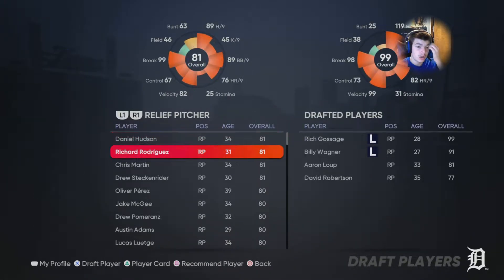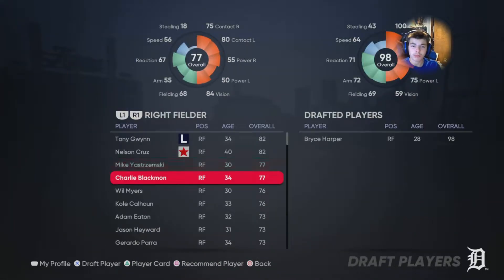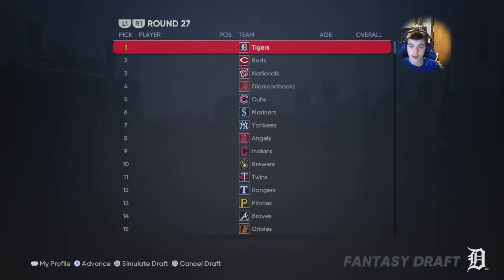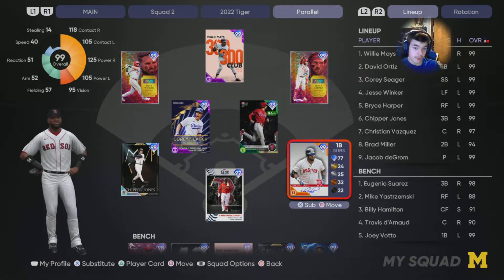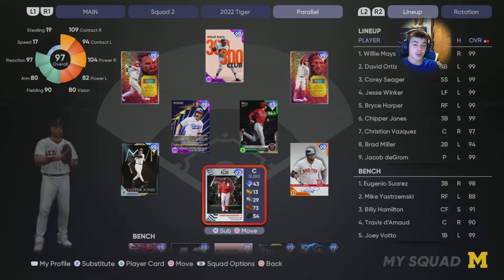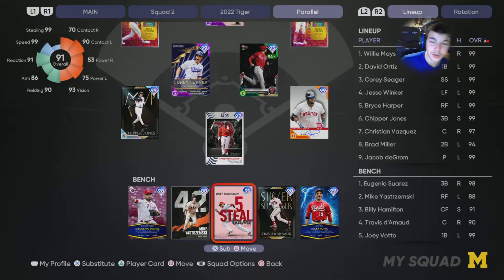We'll go with Jake Diekman — good lefty. His best card is not too bad. Now just Stremsky has a good Finest card so we'll use him. Let's see, Travis Darno — get a good catcher. Okay, here's the team: Jesse Winker in left, Willie Mays in center, Bryce Harper right, David Ortiz at first, Brad Miller at second, Corey Seager at short, Chipper Jones at third, and Christian Vazquez at catcher. Also Ahnuel Suarez — I thought Stremsky had a Finest card but that was last year.